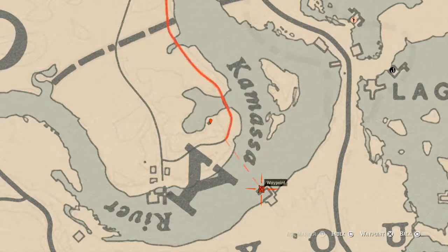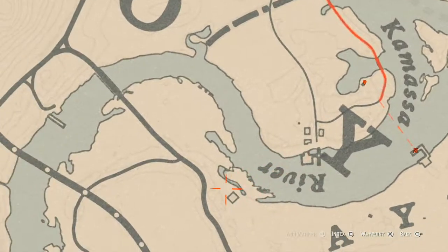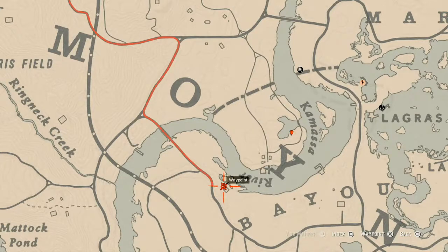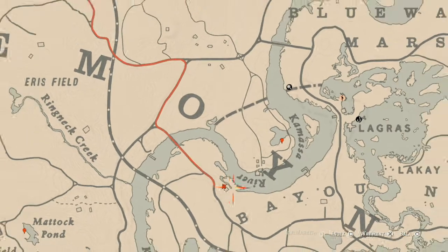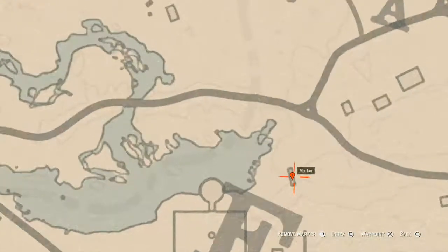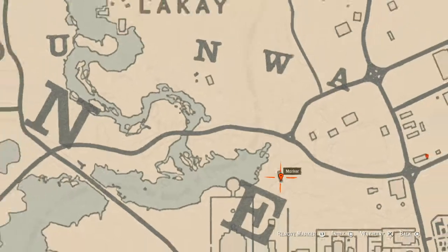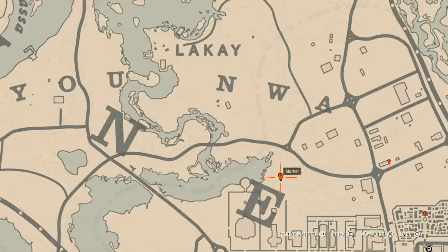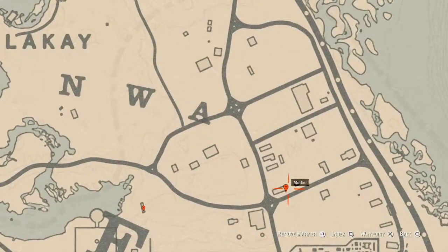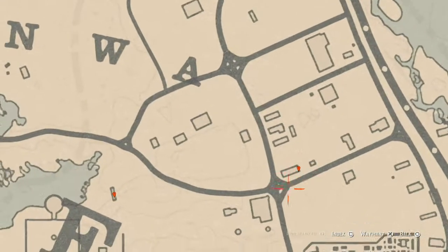There's also a tarot card on a barrel on this dock — that's a Page of Pentacles. And there's a tarot card right over here which is an Eight of Wands. Moving right to our next marker, there's a coin underneath this bridge. Come under the bridge with your metal detector and that's what you'll get — a random coin.